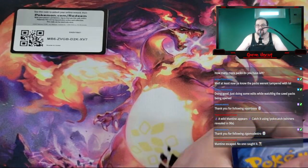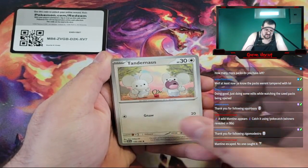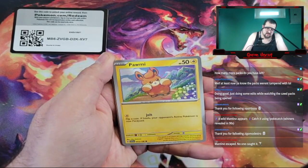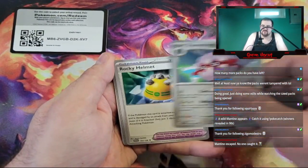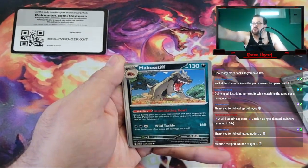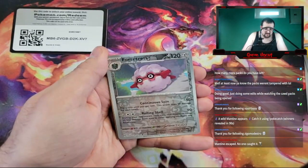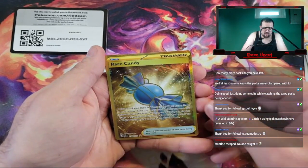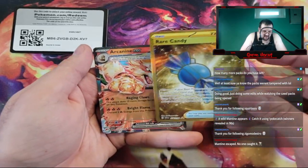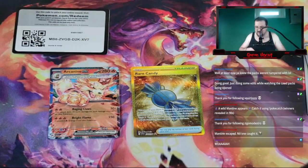Oh, it's the Mantine Escape. Starting off with a Fire Energy: Tandemouse, Smoliv, Primeape, Pawmi, Flaaffy, Rocky Helmet, Areo. Mabostiff, Reverse Flaaffy. Rare Candy Gold Rare — let's go! Going into an Arcanine EX. That's a really good pack.